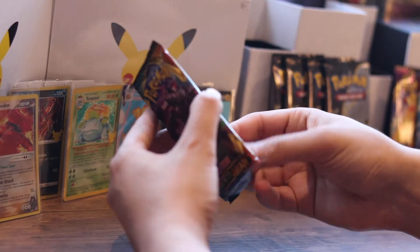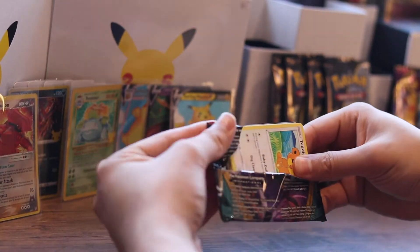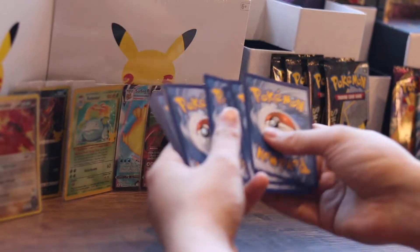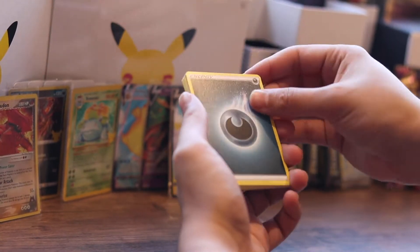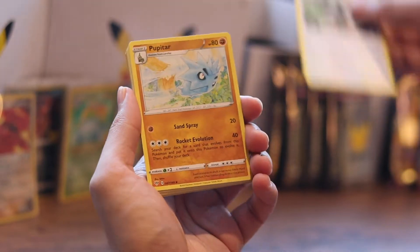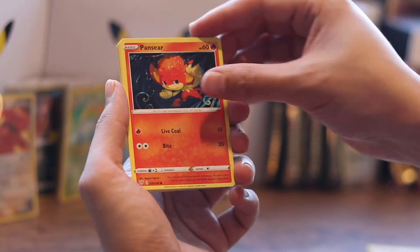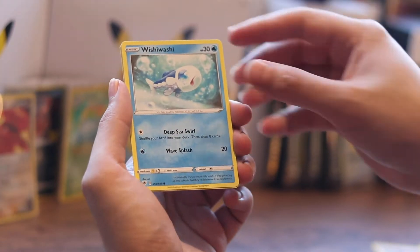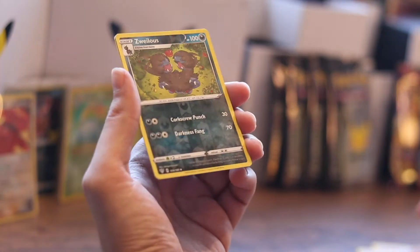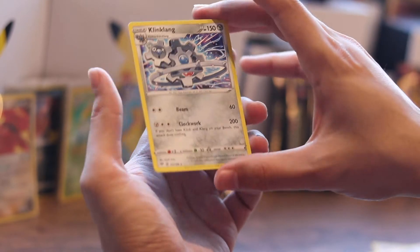Darkness Ablaze - oh, that opened too easily. I don't know about that. That opened way too easy, I think the fat pack's just opened. One, two, three, four. I'm going to say electric. Darkness. Staraptor. Pupitar, Zweilous - that's nice, Corkscrew Punch. Ursaring, Wishiwashi, Koffing - oh it's a different type of Koffing art, I really like Koffing. Zweilous Reverse Holo - that's nice. And they clink clang.